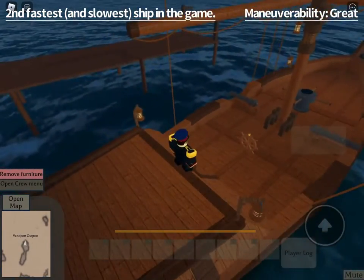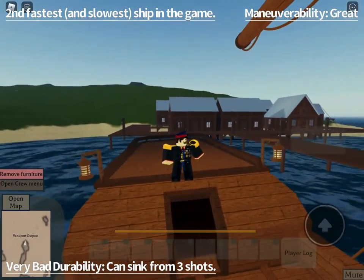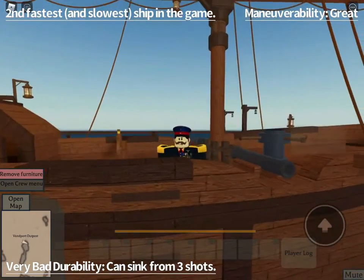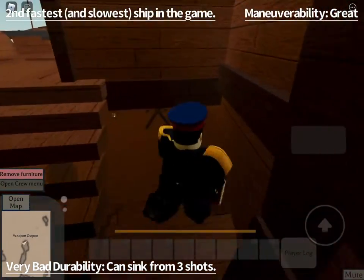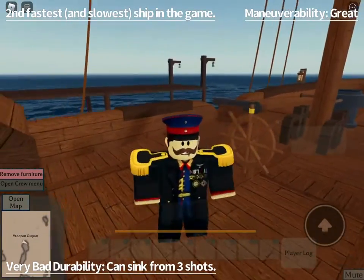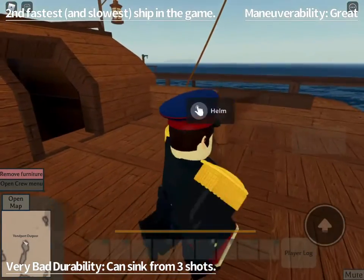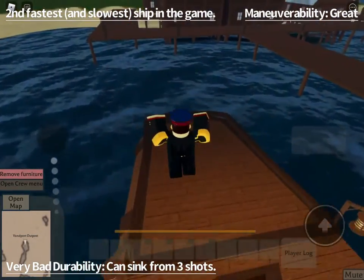It has very bad durability. With one broadside salvo from a brig — three cannons on one side — that could sink a sloop in 10 seconds, because it fills up with water so fast that you can't really do anything about it. But to fix a hole, all you need is a wood plank to fill up the hole, and then get a bucket and grab the water and throw it outside. To craft a bucket, you only need three wooden planks and one iron bar.